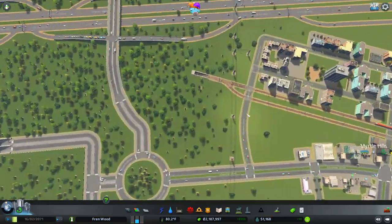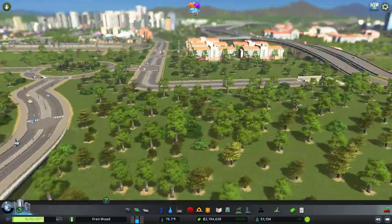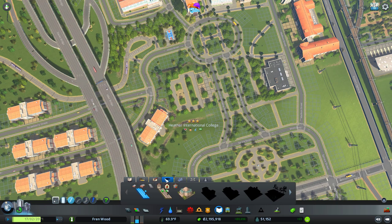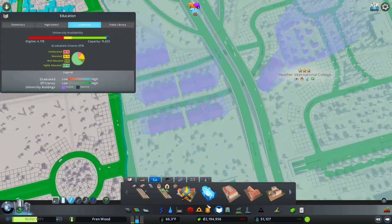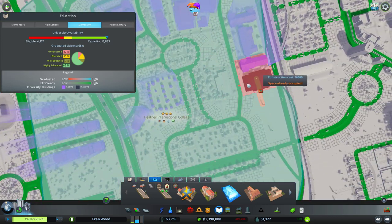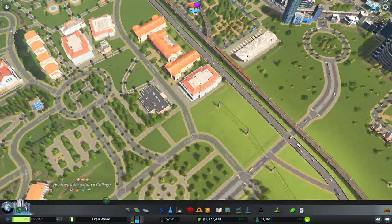We just need to let this area grow. I'm probably not going to fill in these areas — we'll leave these as kind of almost wild forests between the university. Let's have a look at our university: how are we getting on? We still need more students. I'm not sure why we aren't getting more students — maybe it's because we don't have enough... no, we do have enough dormitories. Maybe a study hall — let's squeeze one in there, and that guy is still connected as well.